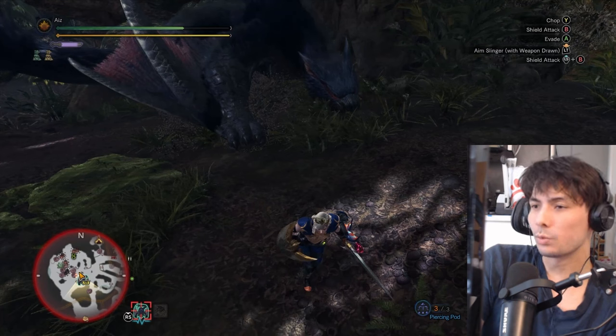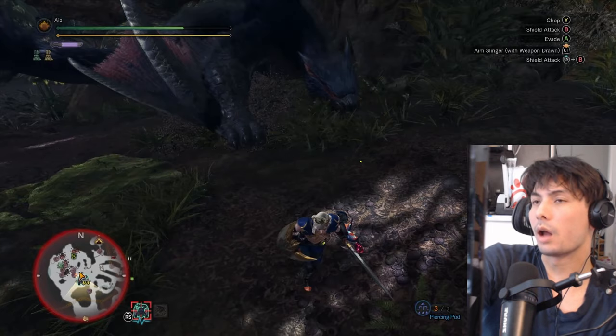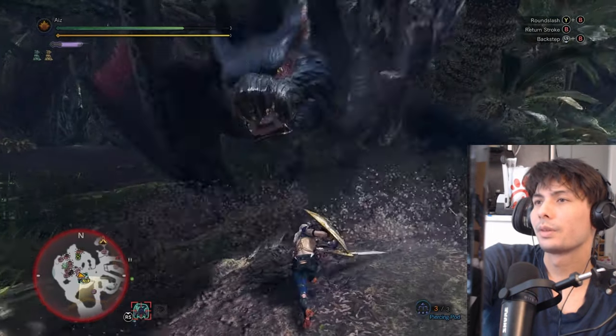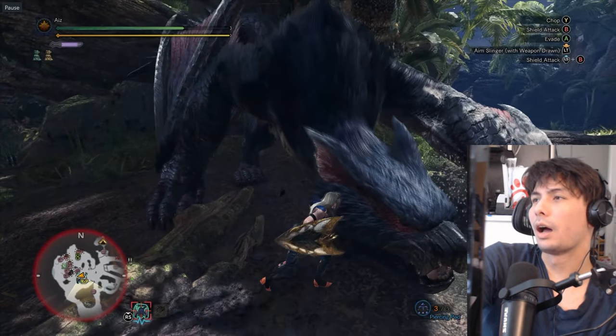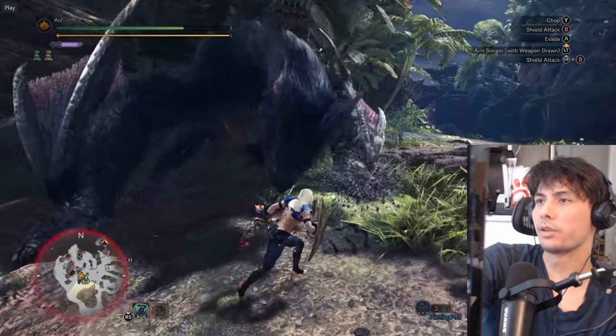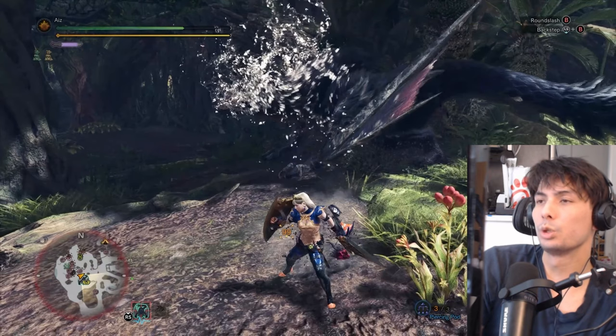So how do we fix this? Again, we don't dodge when we don't have to. I have a clip here that shows an unoptimized punish because I had to dodge. So you see here, I dodged, and because I'm in recovery, it put me at a position where I wasn't able to capitalize on that attack. Even though I didn't get hit, it wasn't the end of the world — but if you're trying to land an attack after each monster attack, you may find that dodging prevents you from doing so.